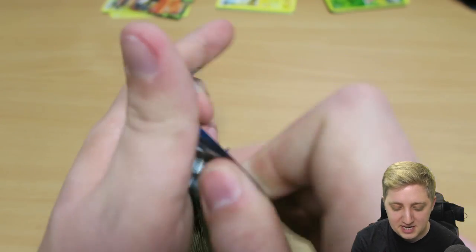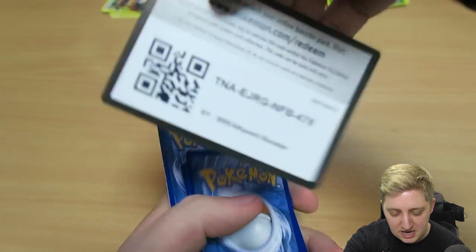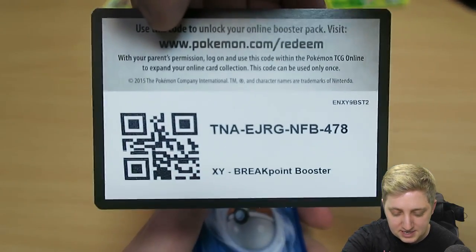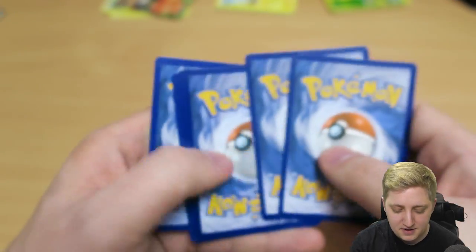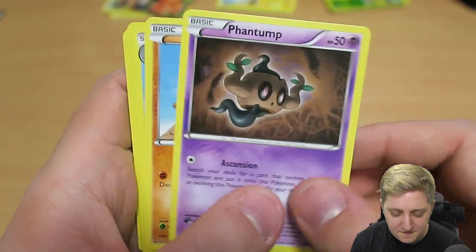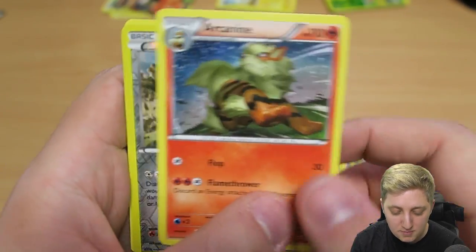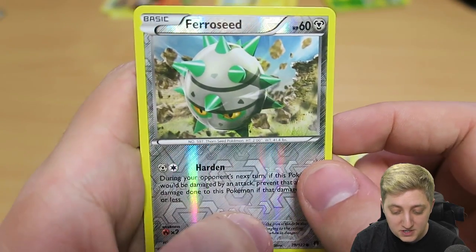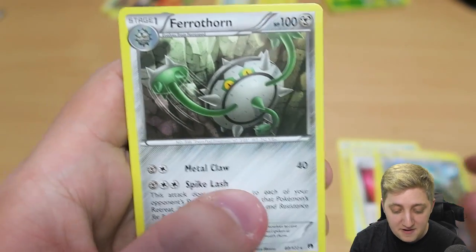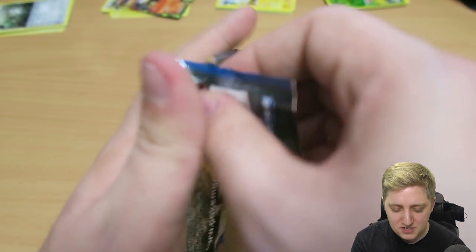We've got four more packs left to open — can we do this before the camera dies? This is the Pokémon pack opening speed round! QR code — let's see, redeem, you've got it. We've got a Ducklett, a Honedge, a Glameow, a Phantump, a Gible, a Swanna, a Puzzle of Time, a normal Arcanine, a reverse holo Ferroseed — pretty cool — and a Ferrothorn. Nice to get those two kind of bundled together.